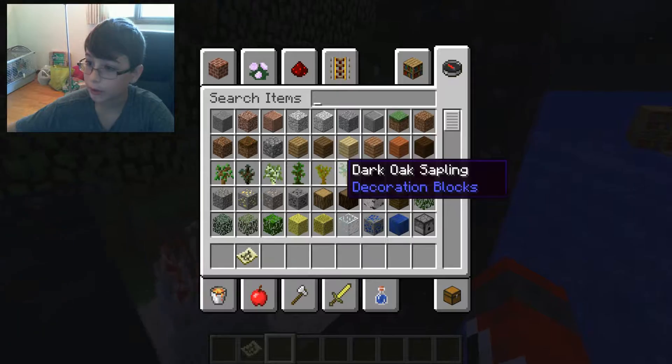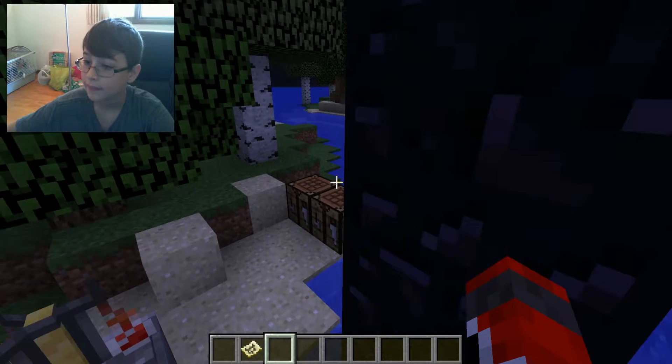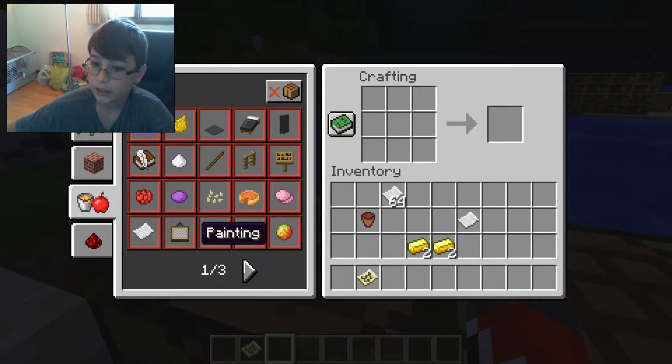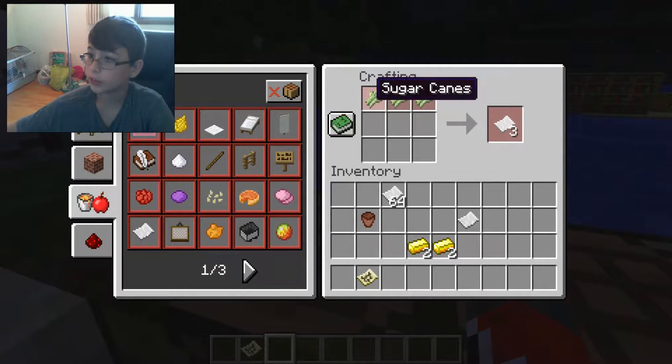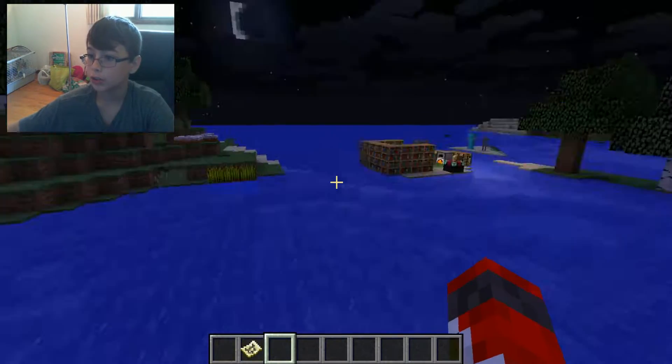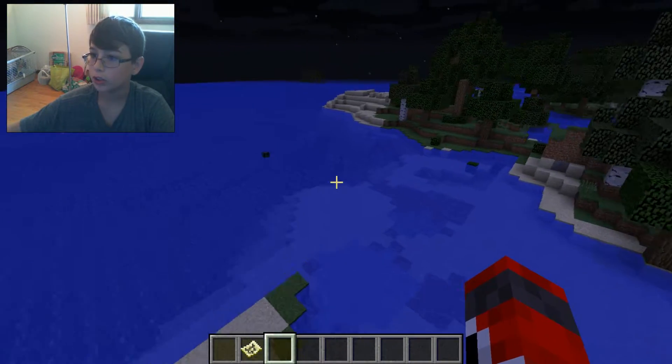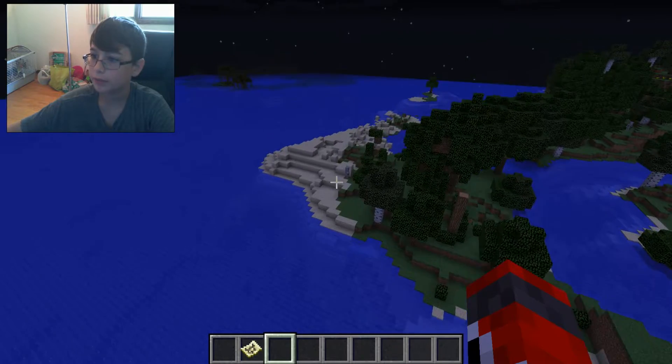All you're gonna need is pretty simple — just get some paper. You will need 3 sugarcane, which you can find almost anywhere near water. So just find your sugarcane.